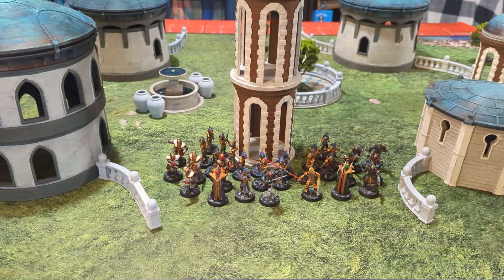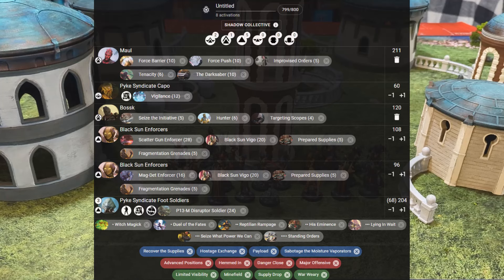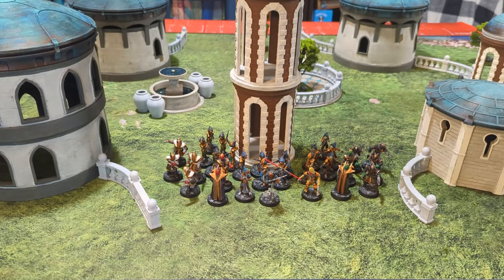I'm playing a Shadow Collective list with Maul with Force Push, Force Barrier, an IO, Tenacity, and Darksaber. I have a Pike Capo with Vigilance, Bosk with Seize the Initiative, Hunter, and Targeting Scopes, two Black Suns — one with Scatter Gun, Vigo, Prepared Supplies, and Frag Grenade, and one with Magdet, Vigo, Prepared Supplies, and Frag Grenade — and three Pike units with the Sniper. That's eight activations at 799 points.